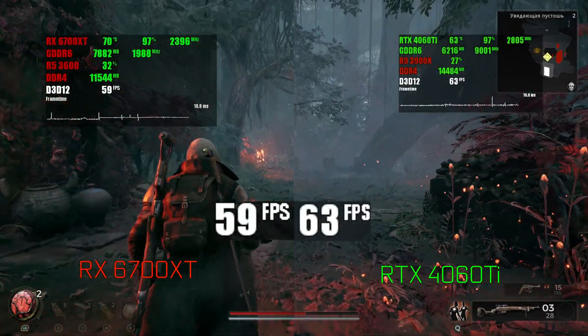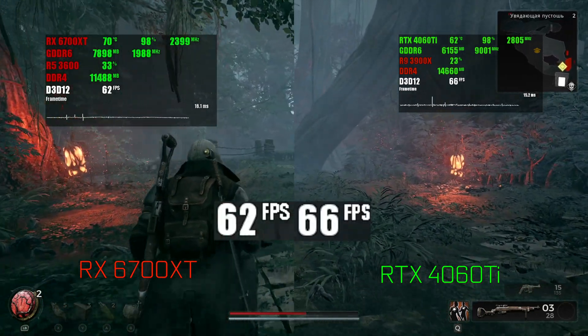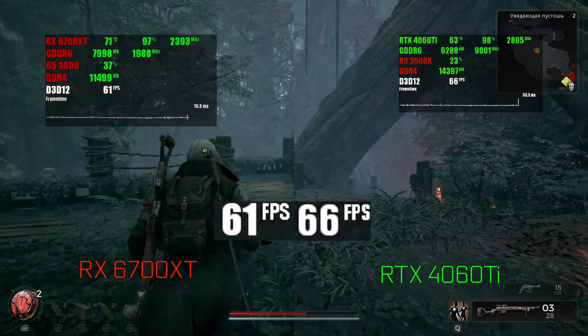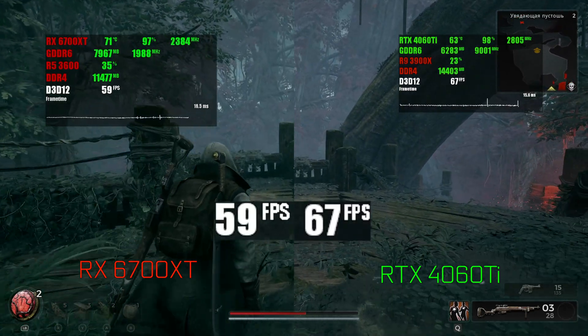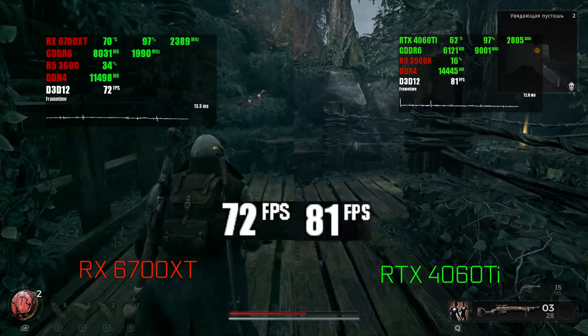Enabling upscaling makes the RTX 4060 Ti look a bit better in this test, but we are using DLSS on the Nvidia card and FSR on AMD, so that can make a difference. Anyway, the main thing here is that both GPUs are completely capable of running a perfectly stable 60 FPS in this game on Ultra with upscaling enabled.